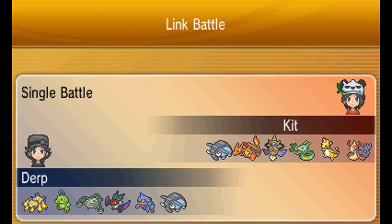What is going on guys? Today we have an X and Y Wi-Fi battle. We're up against Kit, and I brought a miniature rain team, mostly because of Politoed and Galvantula, which can utilize rain well since it learns Thunder. Noivern can use Hurricane, and Toxicroak has Dry Skin. Kit has a scary-looking team too, so let's get right to it.